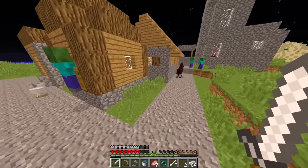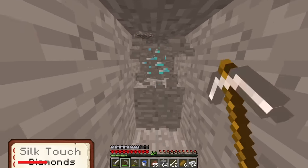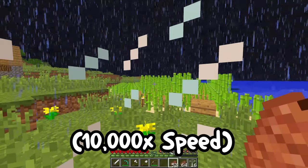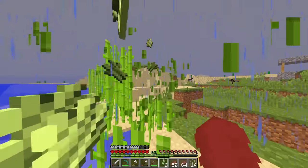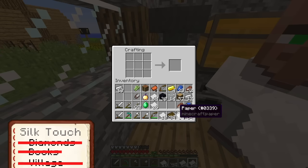This village also didn't have a library, so with no means of getting books, I first went into a bunch of caves and found diamonds. Then I made a huge sugarcane farm to make my own books. After about an hour of AFKing, I think that should be enough. Almost six stacks of paper, and now we got 32 books.